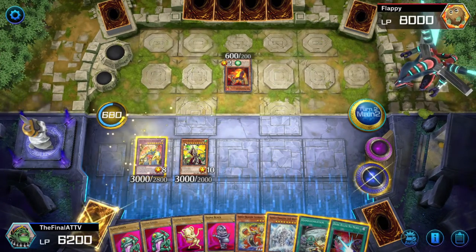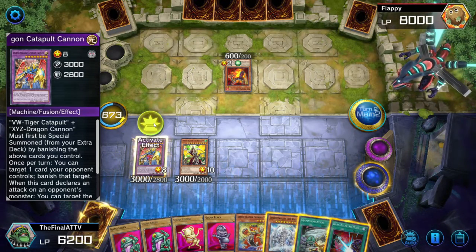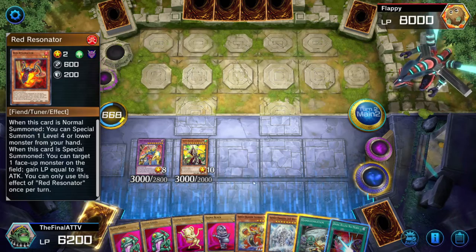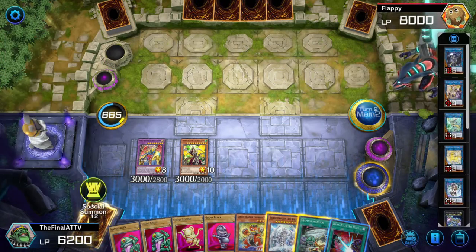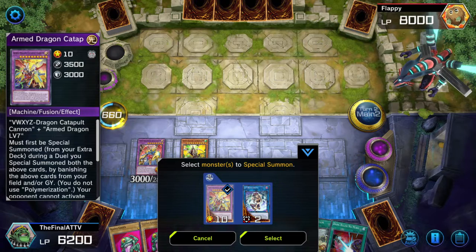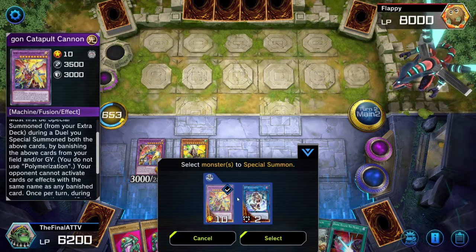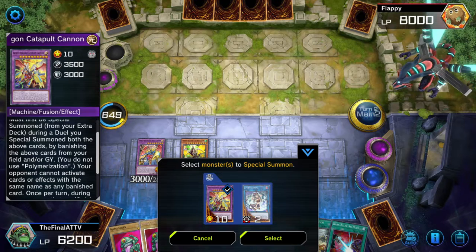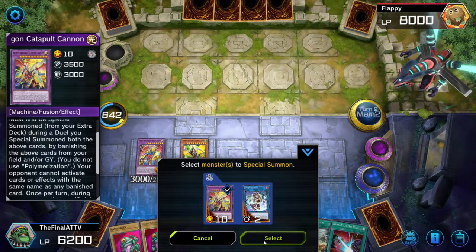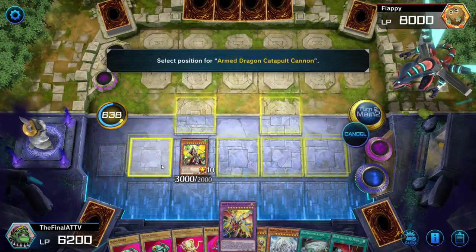Now we have VWXYZ Dragon Catapult. You can activate his effect if you want — we'll go ahead and banish a card with it. At this point we can summon Armed Dragon Catapult Cannon. The cool thing is that the pieces don't have to be on the field — they can also be in the graveyard, so you could link into IP Masquerena first and still summon this guy. But we're going to go ahead and select the materials — and that's it! That is it.